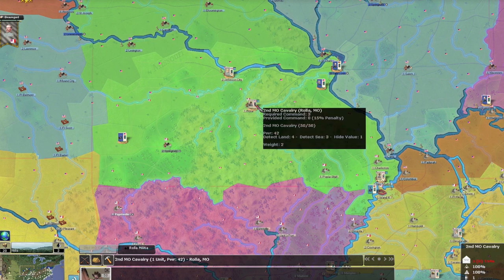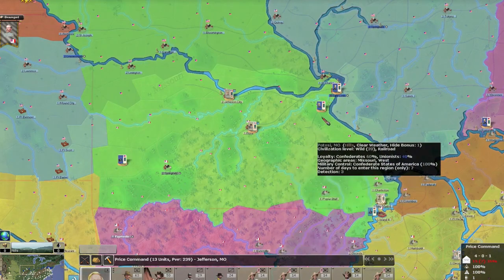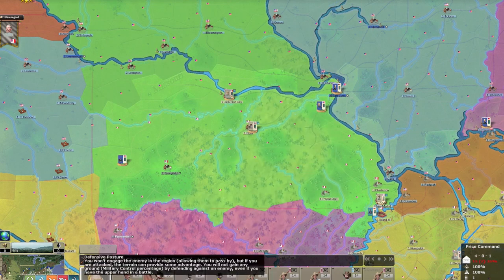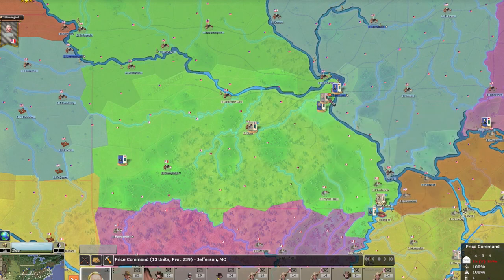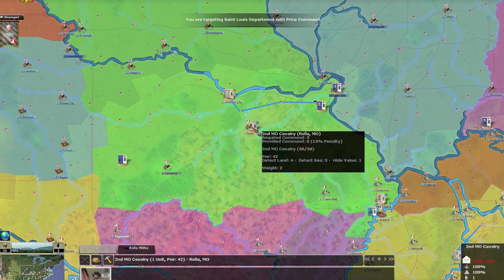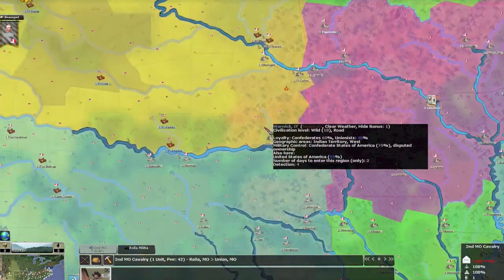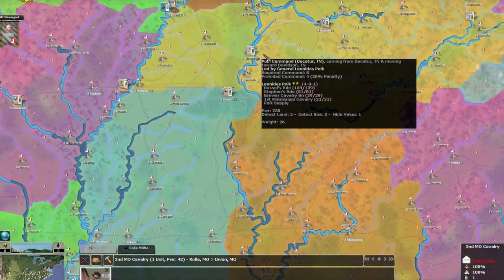I've got a big force here — 6,000 men — and there's militia there too. Offensive time! I'm going to move this force to cut them off at St. Louis — that'll take 30 days, which is fine. A Little Rock unit can help out in that area too.